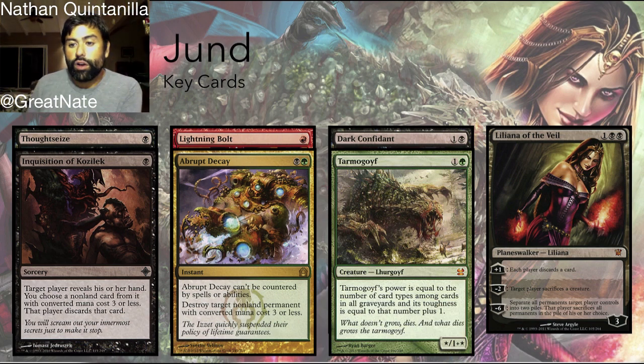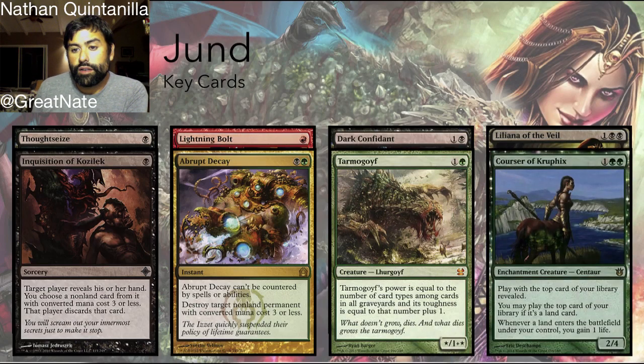One card Jund has been running since the Deathrite Shaman ban is Courser of Kruphix, and I think Courser is actually quite good in Jund. It gives them another source of card advantage in addition to Dark Confidant, it dodges Lightning Bolt, and it gains a little life. In a deck where you're sometimes playing a fetch land, cracking it for a shock land, and then casting a Thoughtseize — that's one from the fetch, two from the shock, and two more from Thoughtseize — the life gain from Courser of Kruphix is pretty relevant.